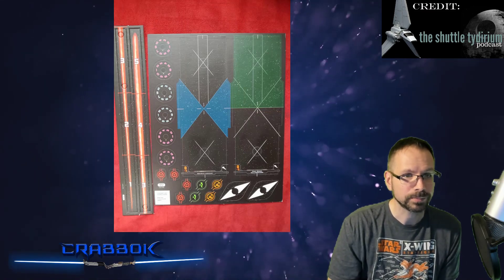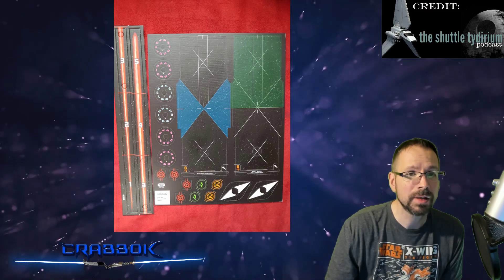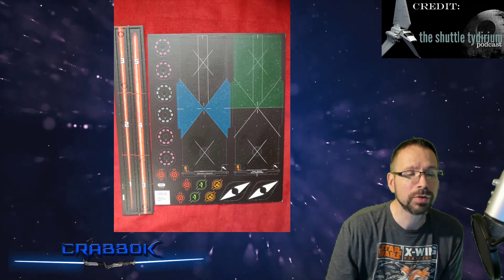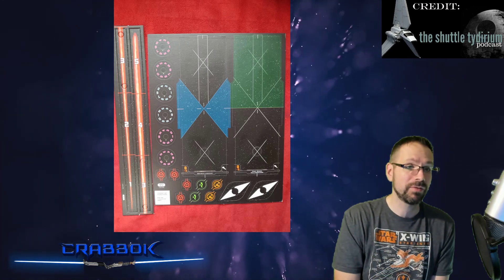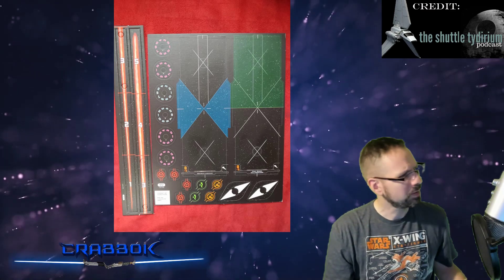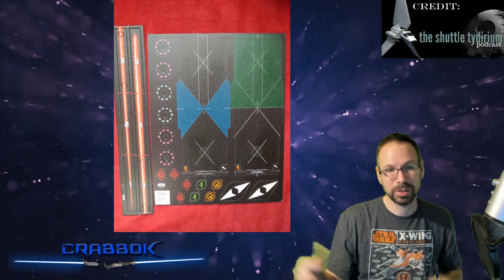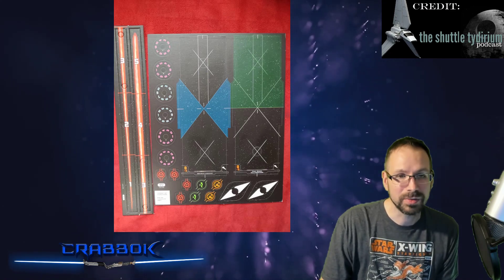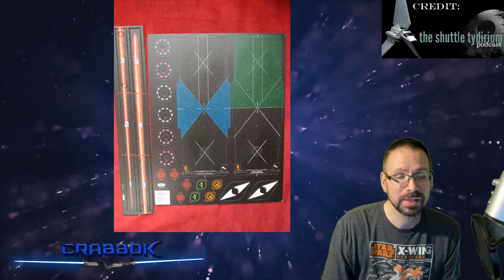Now here we go with the cardboard. You're getting a couple of tokens, two bases — it looks like our Raider and our CR90. And of course the Extended Range Tool, very much like the same one we had in 1.0. If you have the Deluxe Range Tool, you won't need this one because when you lock these cardboard ones in, they get flimsy. This is all the reason in the world to go get that plastic kit — even if you just use it for the Range Tool, it's going to be useful.